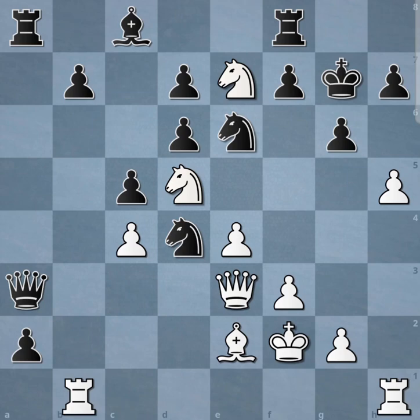What happens when we play Qh6 check? Qh6 check, Kxh6, Hxg6 check, Kg5, Rh5 check, Kxh5, F4 check, Nxe2, Nf6 check, Kh6, Rh1 check, Kg7.